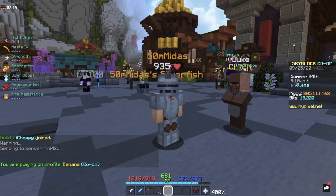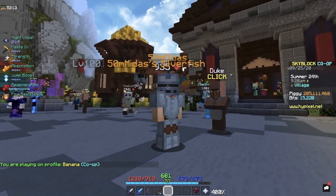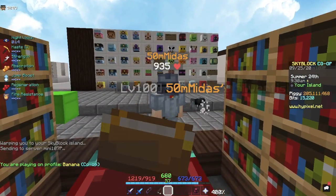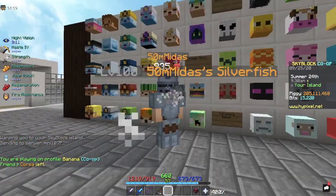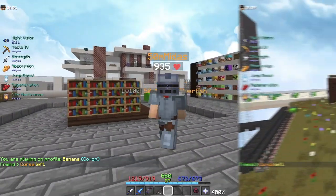A lot of you have been asking how to dye armor custom colors, so here's a simple guide on how you can do it yourself. First, you need to be on your own island for this to work, and you'll also need either a fairy set, a crystal set, or both.